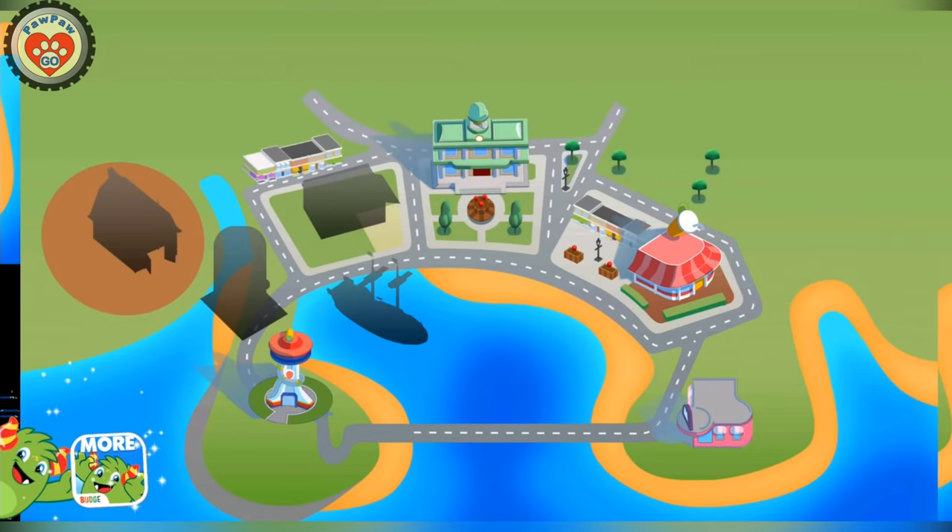With your pup pad, you can visit the people of Adventure Bay! Let's help Alex! Tap on the Alex button to go! Let's go!